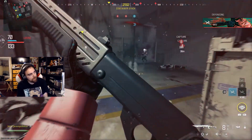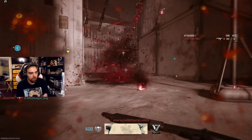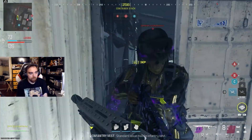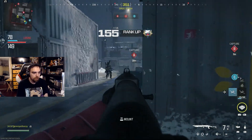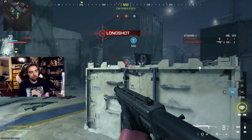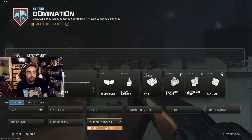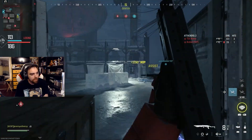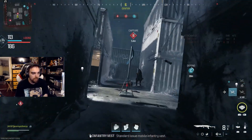Season 4 Reloaded is here, and the biggest part is that they added the Spaz 12. I think it's finally time — I can't believe they didn't add it sooner, and I'm glad they finally added it. It's not called the Spaz 12 because Call of Duty doesn't want to pay for the names anymore, even though they make a billion dollars. It's called the Reclaimer 18. What's unique about this gun is that it can go from semi-automatic to full auto just by a flip of the switch, and I don't think any other shotguns can change like that.